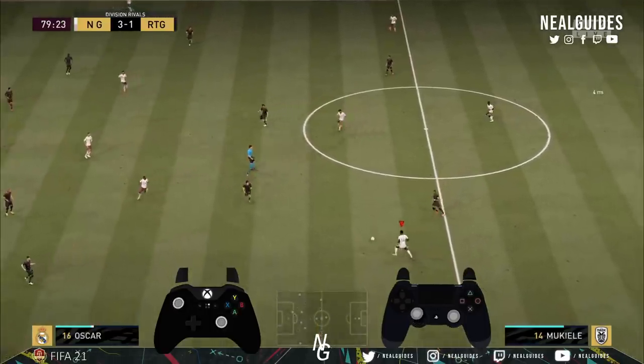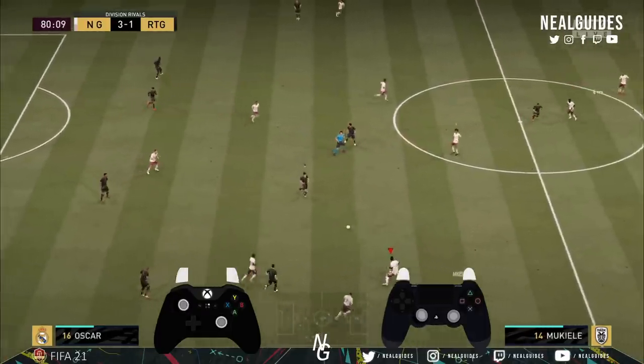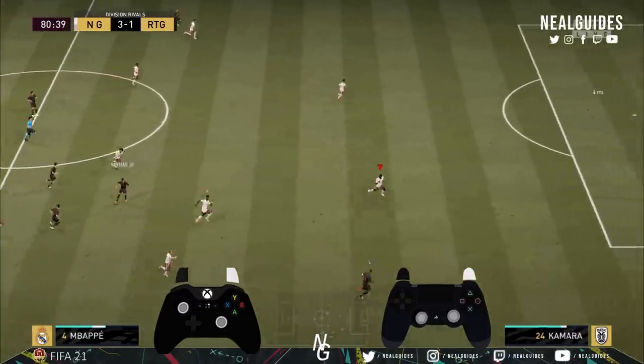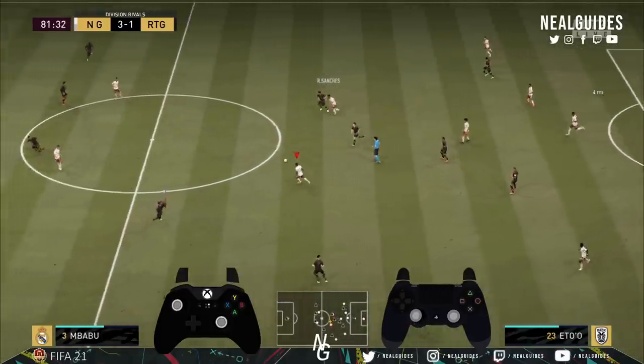Pass the ball to Renato Sanchez, quick one-two backwards — and as you can see again, left centre mid and right centre mid are going forward. Renato Sanchez and Eto are both in a striker role — look how many attacking opportunities we do have. Of course this means our back is completely open, so we're just going to run backwards because we're not too sure what to do.